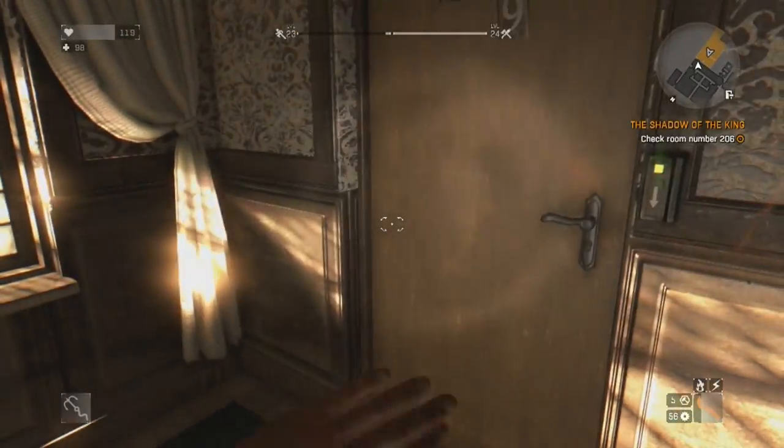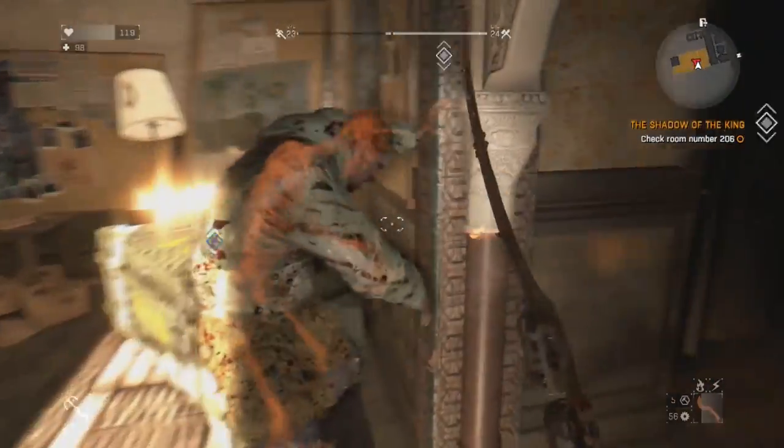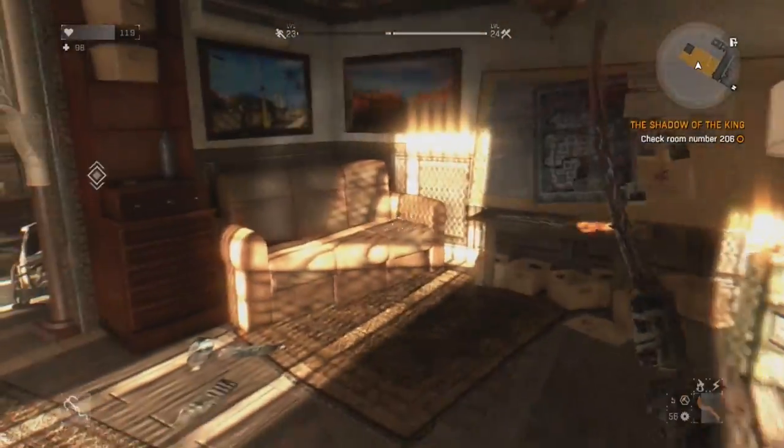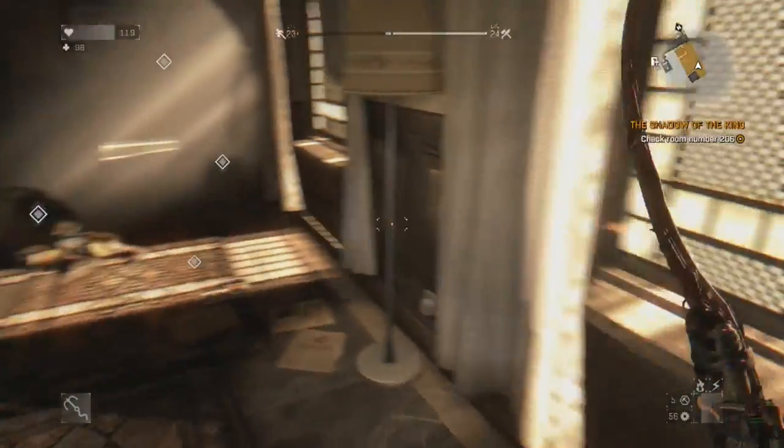The quest will involve you getting into room 209. As you can see, I'm entering it right here. There's a zombie — I'm just gonna go and execute him because for some reason he didn't recognize me. But you see this crate with Raze's name on it? That will hold Raze's gun.